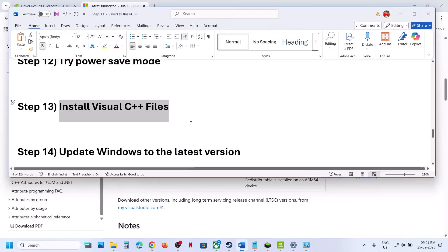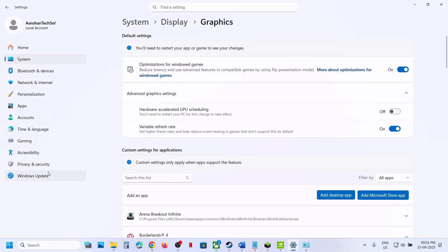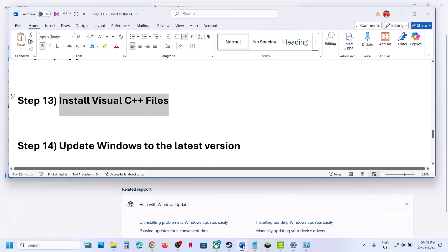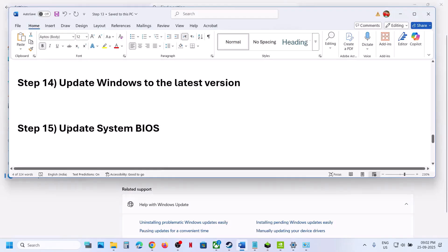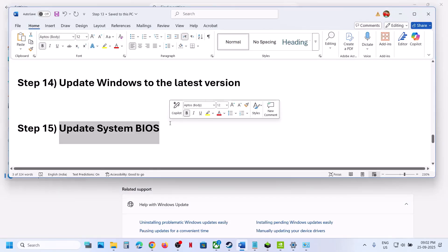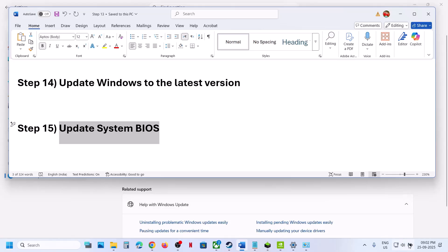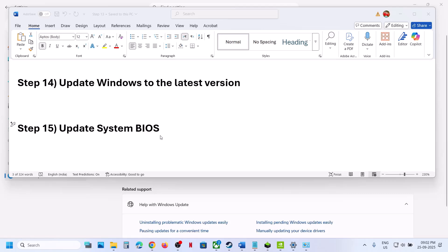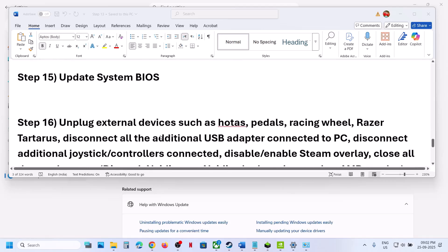If still not working, update Windows to the latest version. Go to Windows Update or Update and Security, click Check for Updates, and once all updates are installed, restart your computer and launch the game. The next step is to update the BIOS — go to your system manufacturer's website, select your model number, and update the BIOS. For laptops, make sure the battery is above 10% and the AC adapter is connected. After the BIOS update, log into the computer and check.